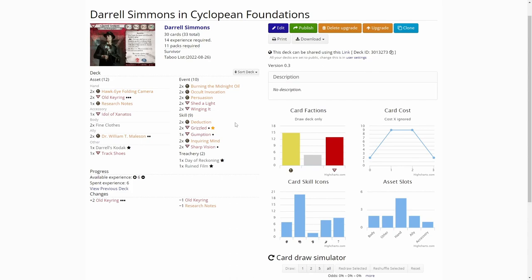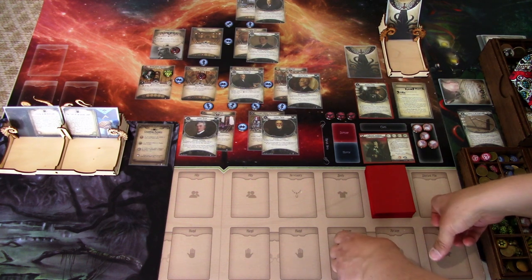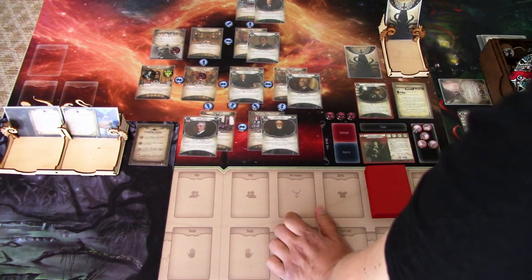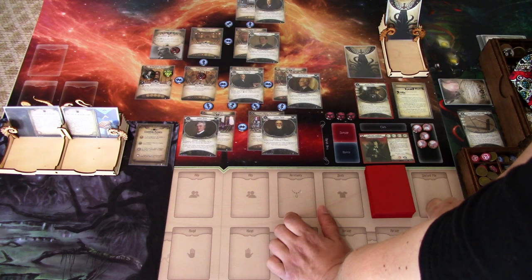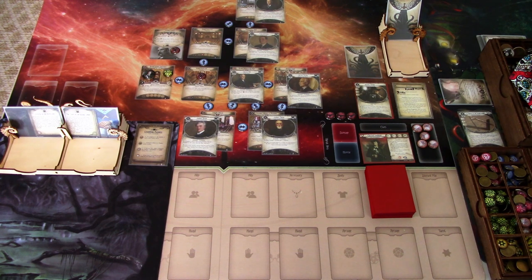So let's hop back over to the scenario. We are set up here for the Crumbling Masonry scenario. We start at the Broad Street entrance. Before we start, I'll go through the introduction text. Be warned, there are story spoilers throughout, so if you care about that sort of thing, maybe find a way to play this scenario before continuing. Not then — I'm starting now, so be warned.